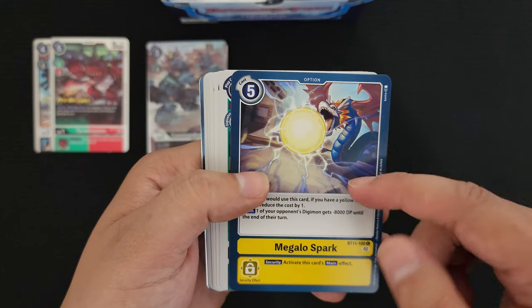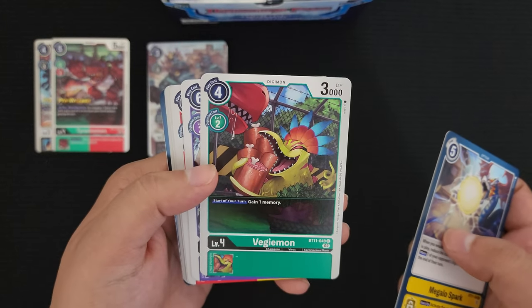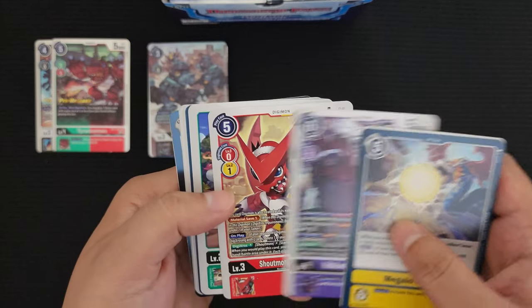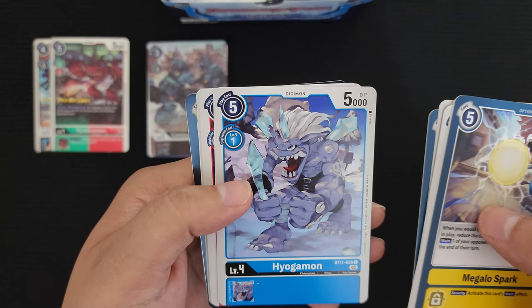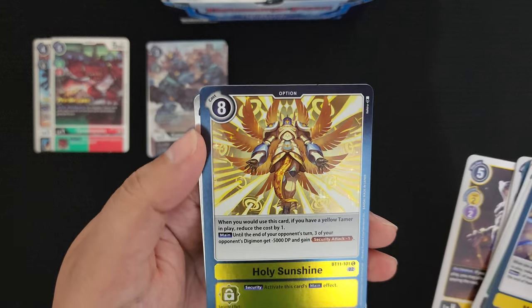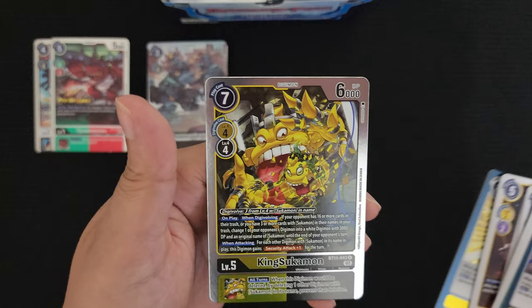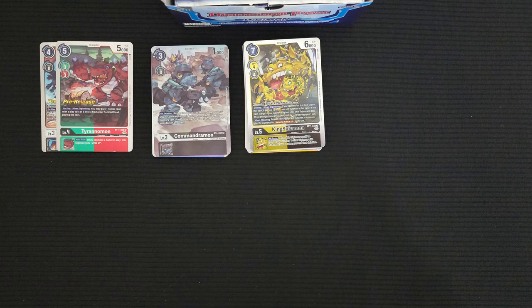Pack number two. We got Mega Spark Mon — one of my opponents used this option card on me, they always got me with it. Veggemon — this is pretty good: gain a memory at the start of your turn. There's also a Palmon that lets you draw a card. Some good green cards. Maleomon, Modoki Betamon, Soulmon, Leopardmon, Coronamon, and Diaboromon. Then Kimeramon — gonna make a Kimeramon or Poop deck? I'll experiment.